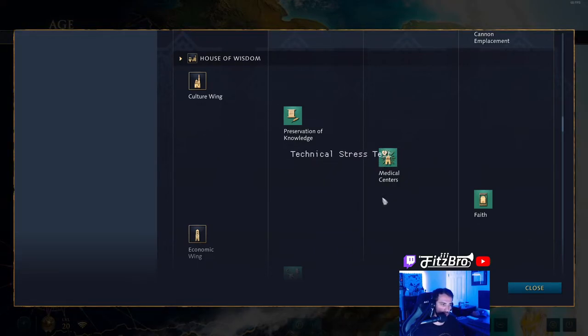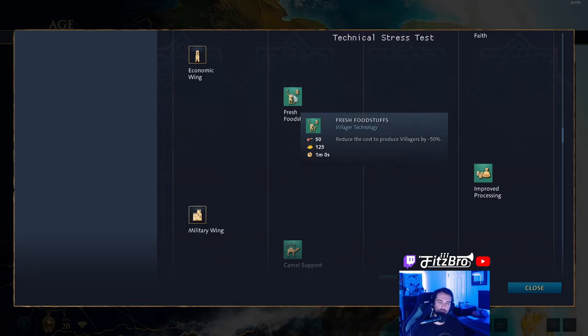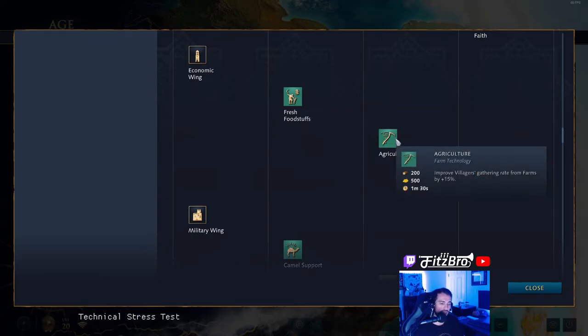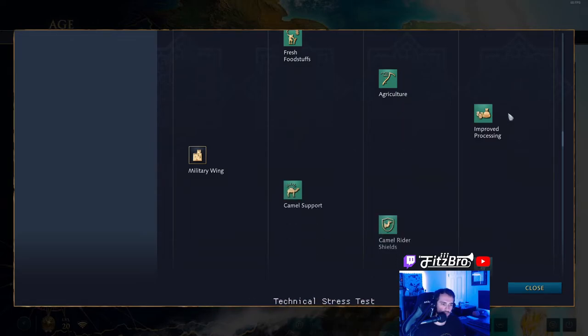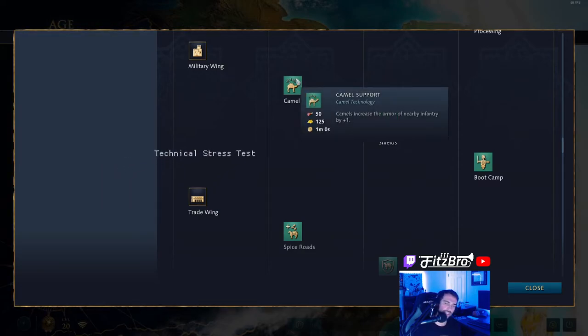These are available as you advance to the age. The Economic Wing — definitely the first one you should age up with. It allows you to get Fresh Foodstuffs, which reduces the cost of villagers by 50%. That is huge — getting that early on in the game. It costs 50 food and 125 gold. Keep that in mind as you age up. If you're going to be throwing down that second town center, you probably want to get this so you can get Fresh Foodstuffs for cheaper villagers. You can also get Agriculture, which improves villager gathering rates for farms by 15%, and then Improved Processing — villagers drop off 8% more resources. The Military Wing — you can get Camel Support, which makes camels increase the armor of nearby infantry.